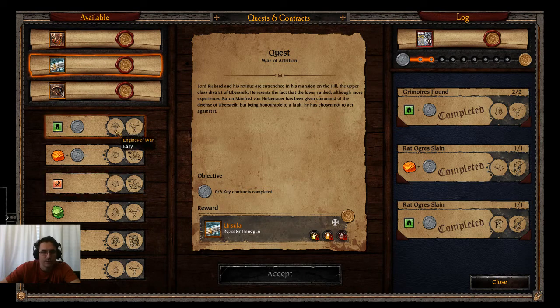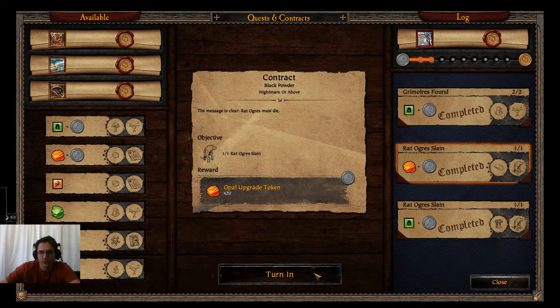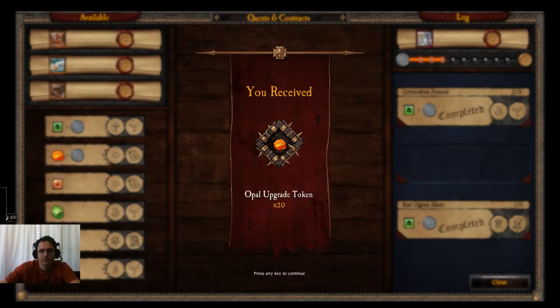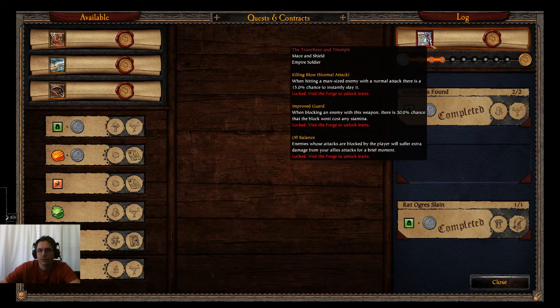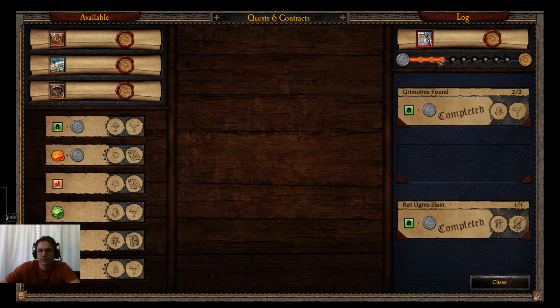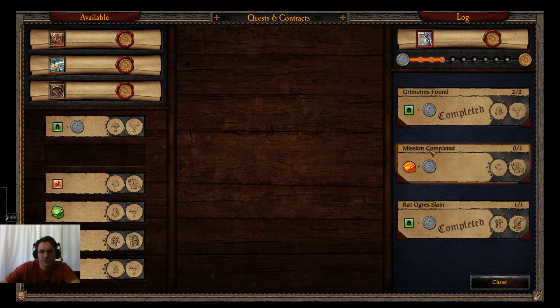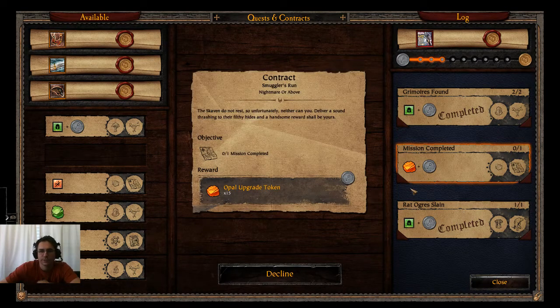Since I want to pick up two more quests, I'll need to complete these first. I'll go ahead and turn in this one — it was Nightmare Above on Black Powder. We'll get the reward and you'll see the quest moves up another dot on the progress toward completion. I've got quite a bit more to go. I'll pick up this one here — Smuggler's Run, Nightmare Above — and accept the quest. Now you see it populates over on the right-hand side and it's not marked as completed.